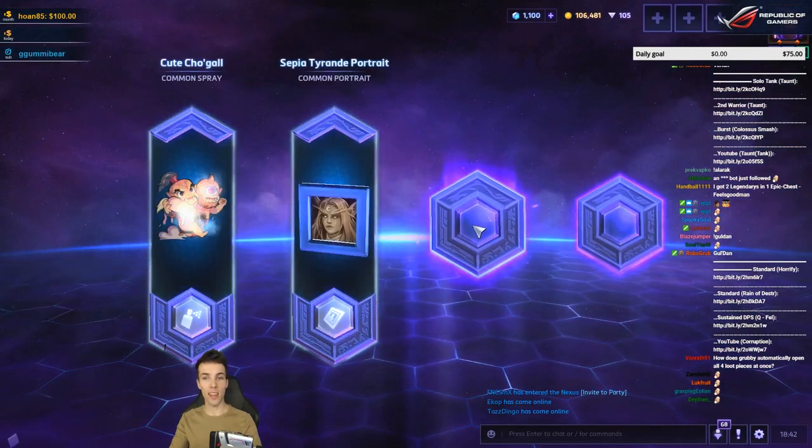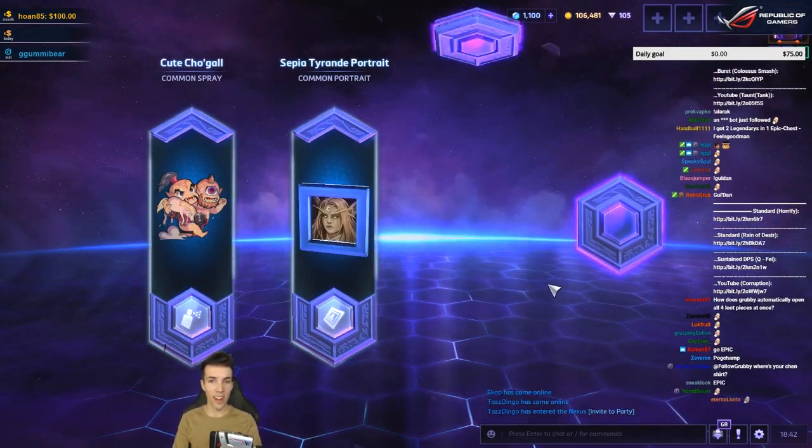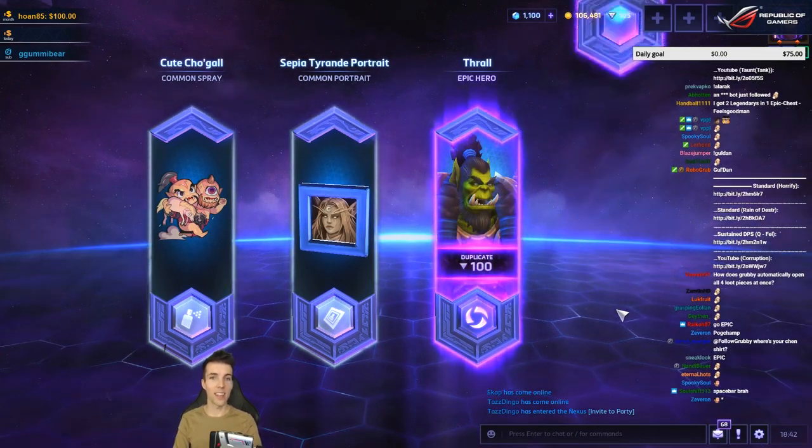Oh, two epics! That's one epic above the expected value, and a very cute Cho'gall. Nice, that's 100 shards.